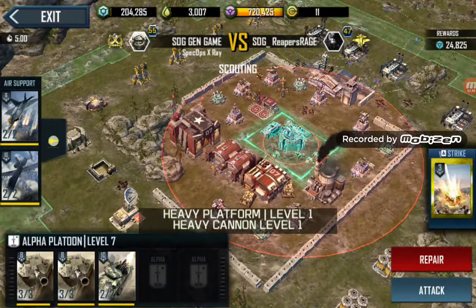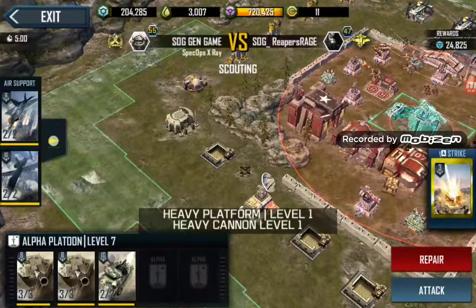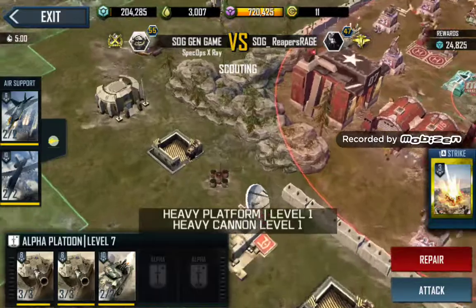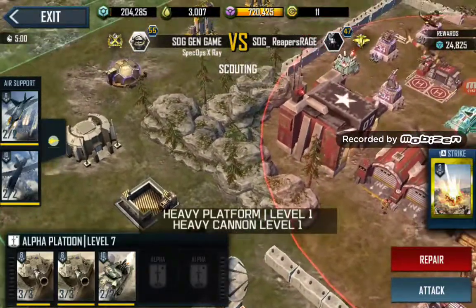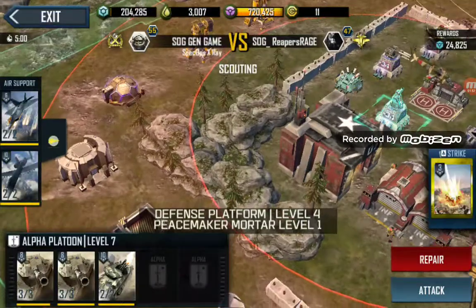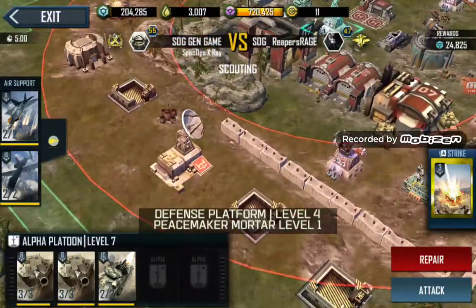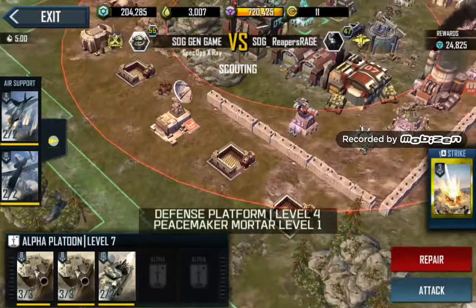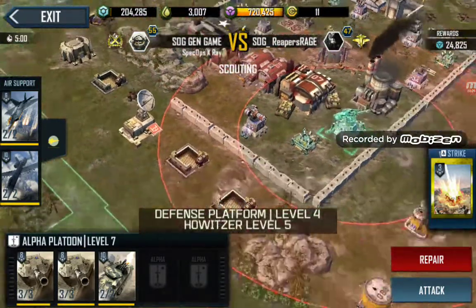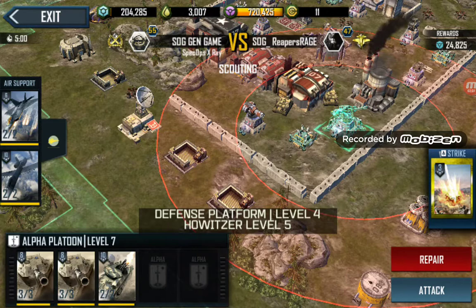Going up and over is obviously how it works. If I were attacking here, I'd probably still chance coming from this side, but I like where you put your mine there, because that does make things a little bit more interesting. The peacemaker is certainly covering the back of that, so that's good. You potentially could be vulnerable on this side, but then you've thought of that through with the howitzer, so that's excellent.